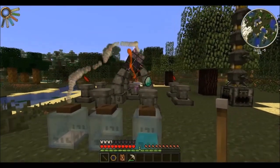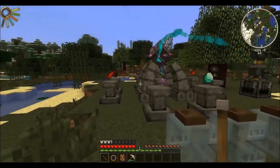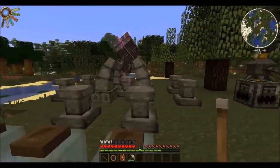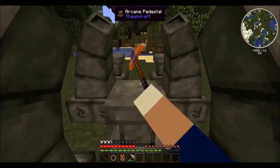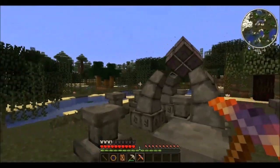It will start by draining the Essentia you provided, and then it will devour the items on the pedestals. If you're lucky, the process will be successful and you can recover your new and powerful tool. There is more to know, such as items that will provide more stability, but this is how you use the infusion table on a basic level.